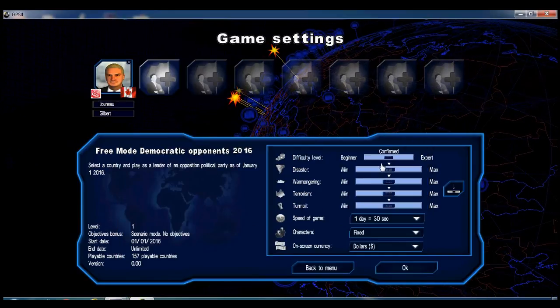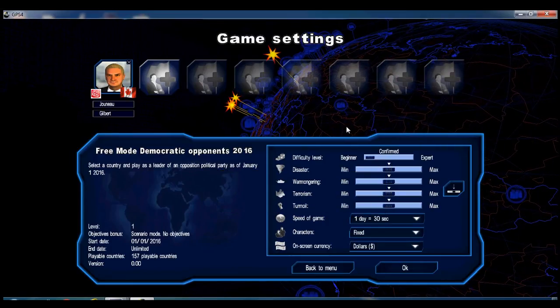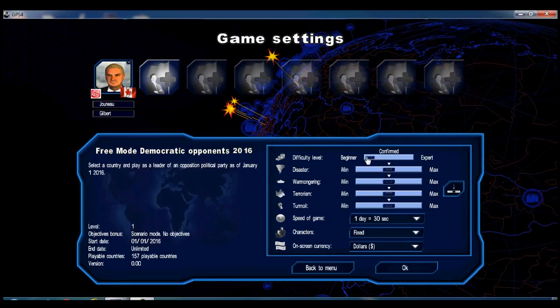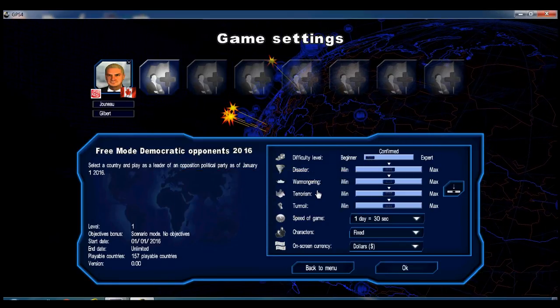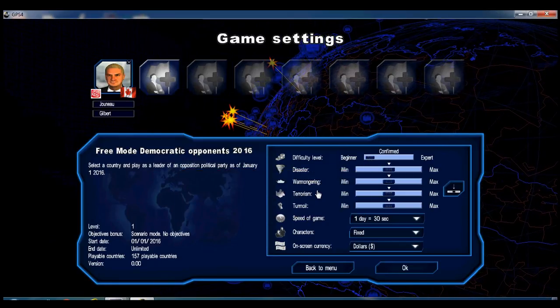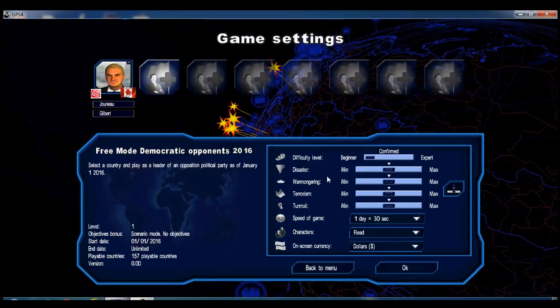I'm going to change the difficulty level to minimum. That way I can show you more stuff, and also I get a sense of whether my party whip will support the various legislation I want to use once I get into power.